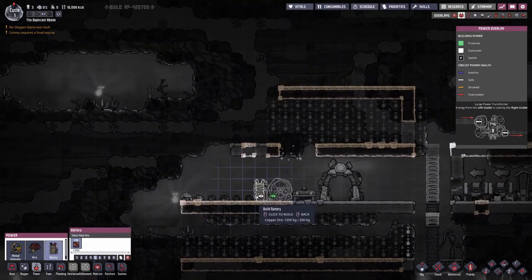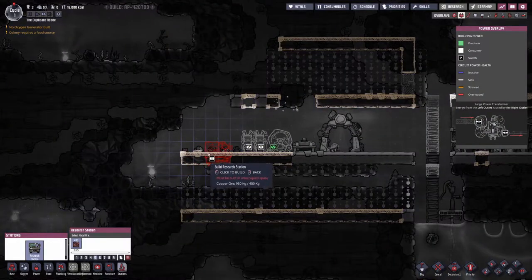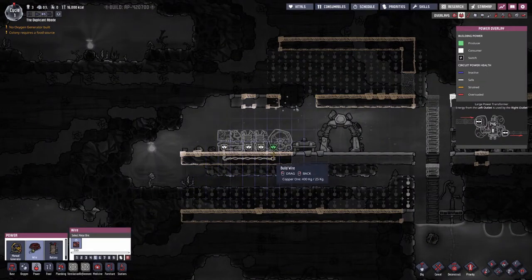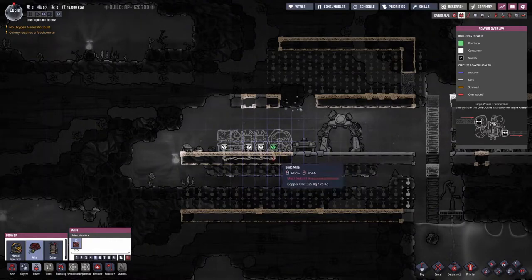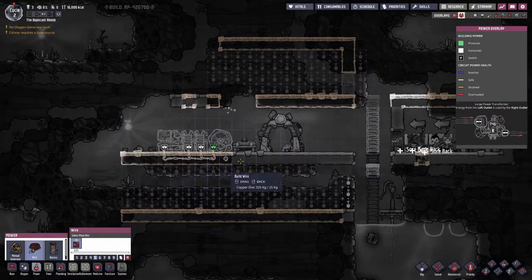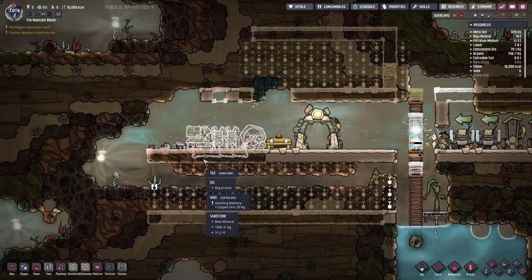We'll do a manual generator there. I generally like to do two batteries and a research station. We're gonna go back over to power and do the wiring. Even though it would be more efficient especially right at the start to do the wires just straight through, this is a little bit of future proofing because usually the way I run it is all the cables going through the floors. I think that's the way most people run it — if you don't it just ends up looking like a mess.